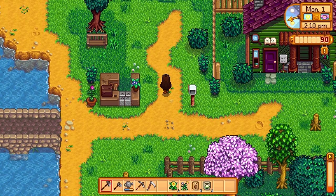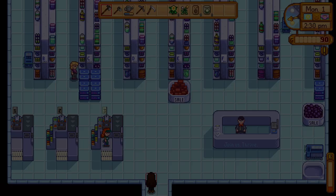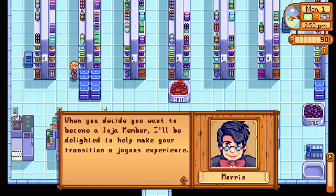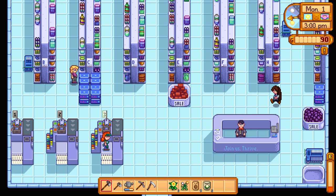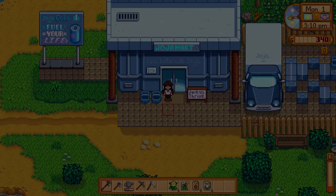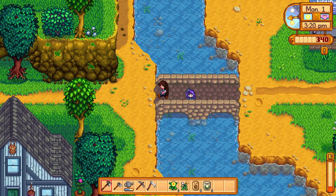Let's see who else is around. I already talked to Abigail — the sassy one. There's Pam, but I don't think she wants to talk to me. There's Sam — 'Hey, I'm Sam, good to meet you.' And Shane, who doesn't seem interested in talking. We earned some money — hey, maybe we can buy a few more crops.